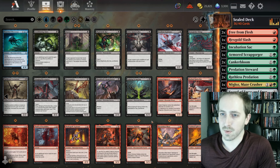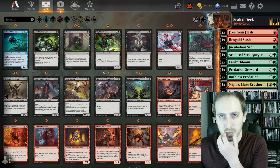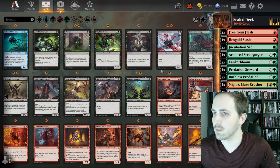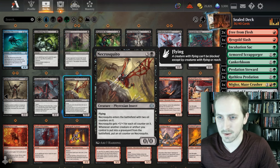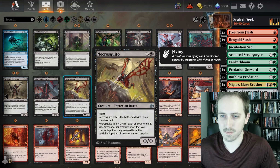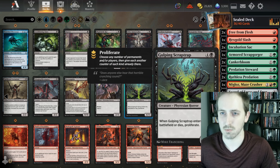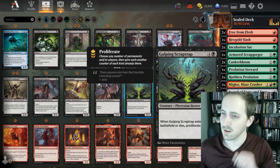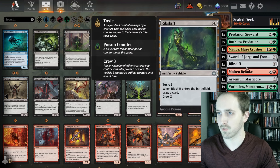If we wanted to play Black, what would that look like? Duress is not really good. We'd get an Annihilating Glare, Lightly Belly Rat's pretty good, Offer Immortality is a really good combat trick. Necrosecuito is not bad — one more oil counter on it. That's a pretty decent bomb. Don't really care about Toxic in this deck. We don't really have enough in black to justify the awkwardness of playing a third color.